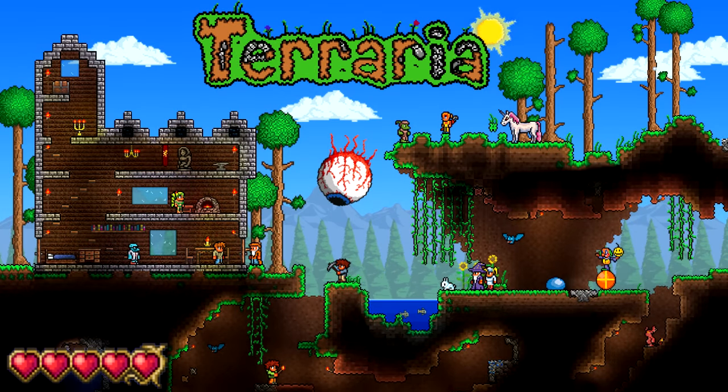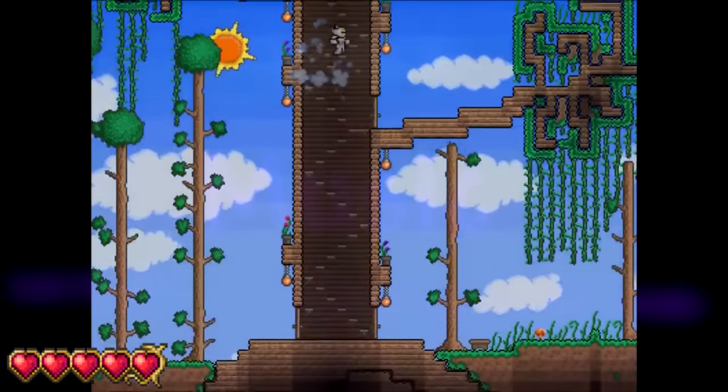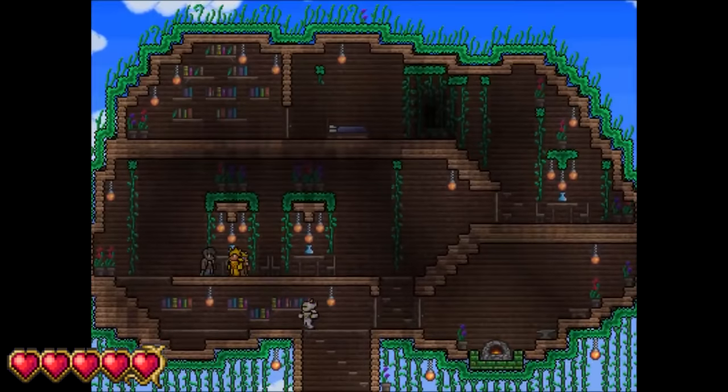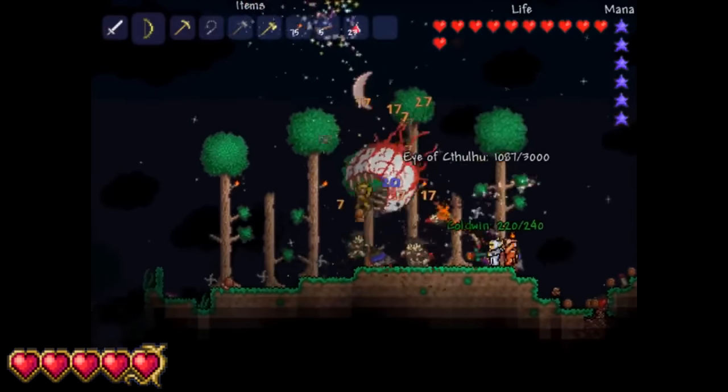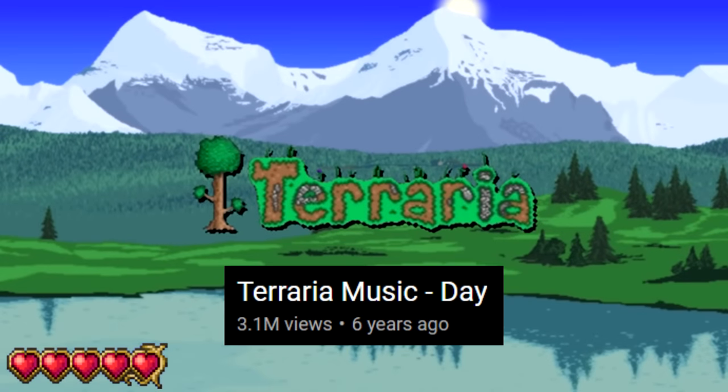Major Versions. Terraria has had five major versions which are 1.0, 1.1, 1.2, 1.3, and 1.4. Music. The music in Terraria is S-tier, and whether the music is for you or not, the songs all nail their themes nearly perfectly, with the Overworld Day theme being the most popular track.